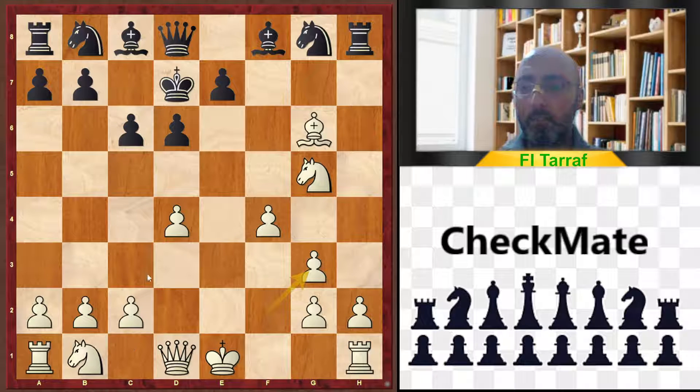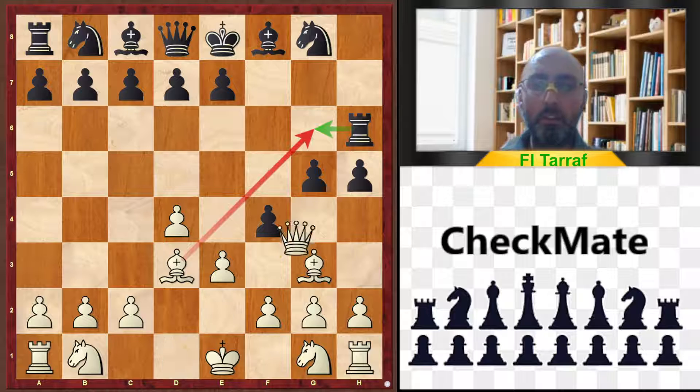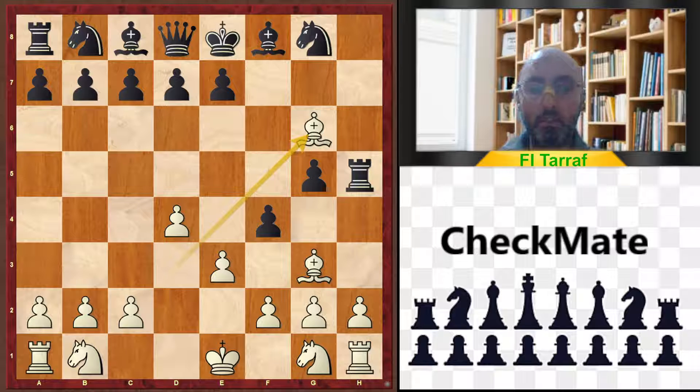With the initiative, white can play Queen g4, castle, and Knight c3, starting to attack the king while all black's pieces remain undeveloped. If Rook h6, maybe protecting g6 from the bishop, white plays Queen h5, attacking the king and the rook. Then Rook takes h5 and Bishop g6 — that is also mate for white.